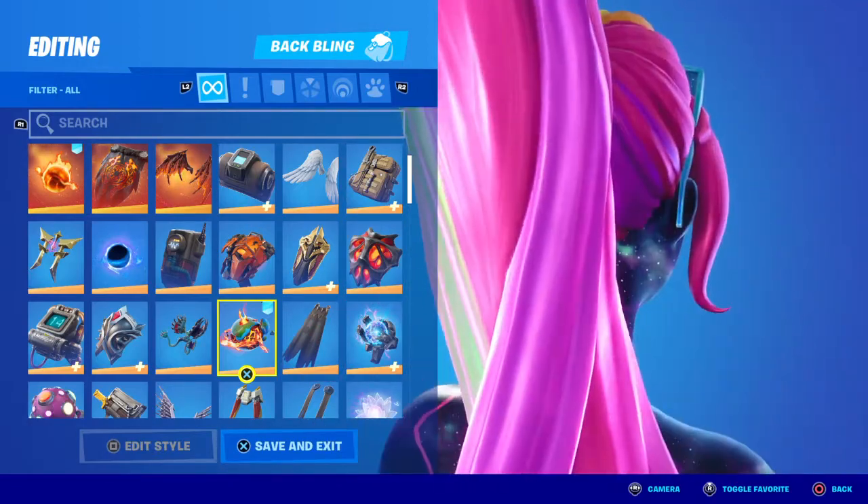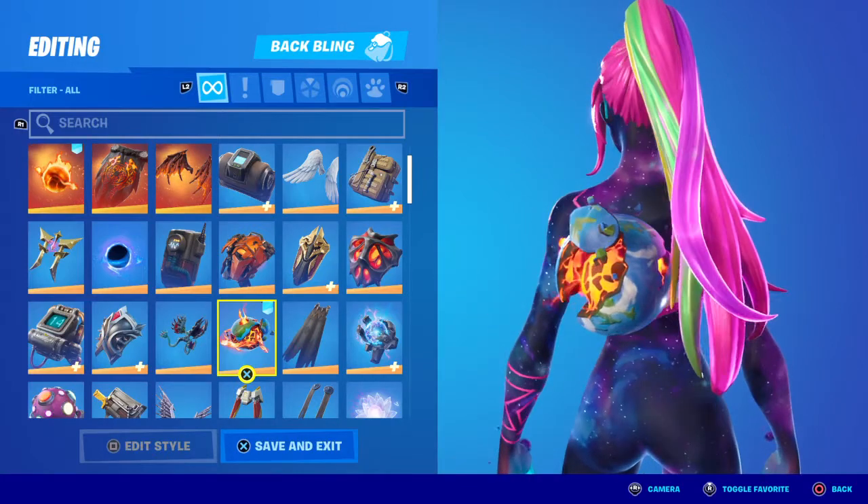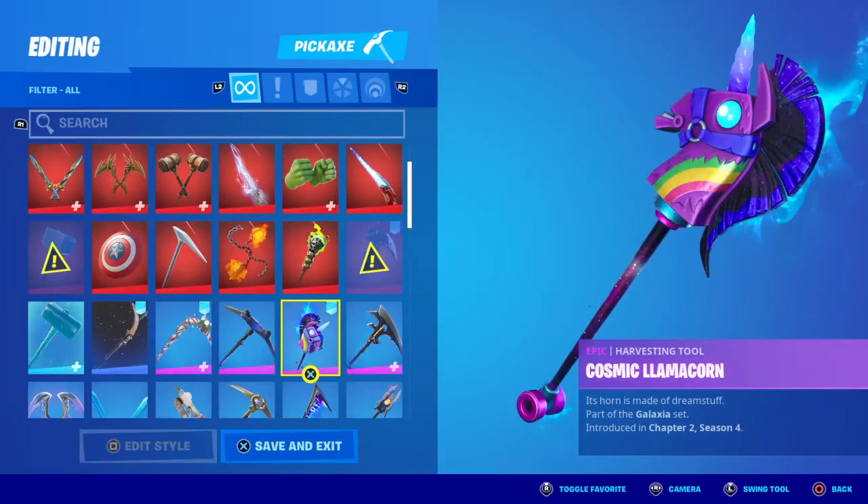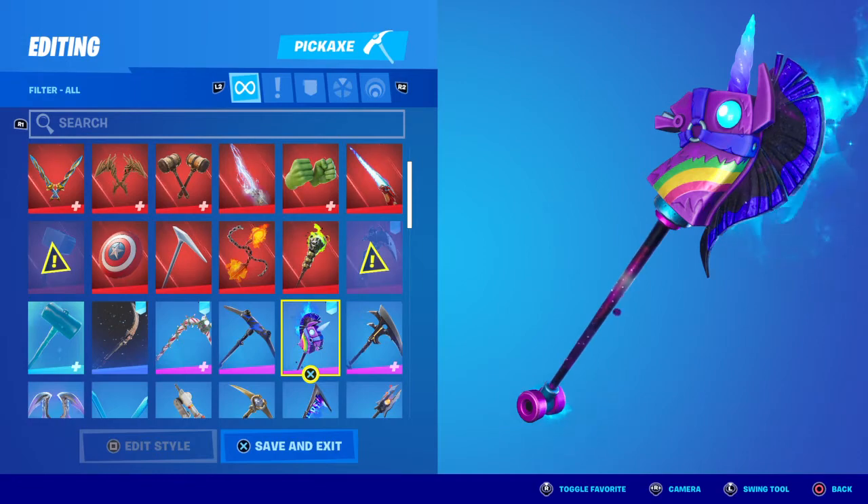Her back bling is called the Fractal Fracture World — it basically looks like Earth with a molten core. And then her pickaxe is the Cosmic Llama Corn. It's probably my favorite pickaxe — it's a really good pickaxe.